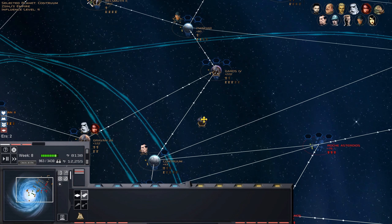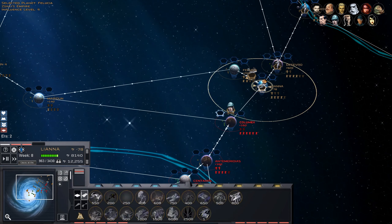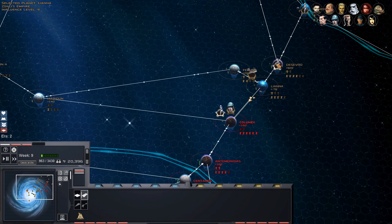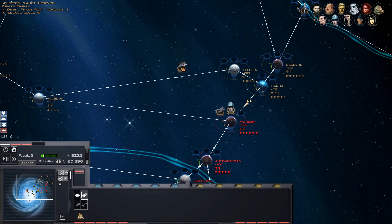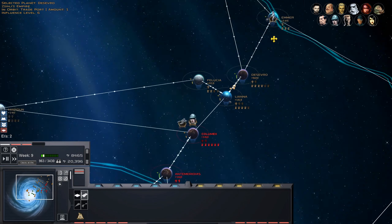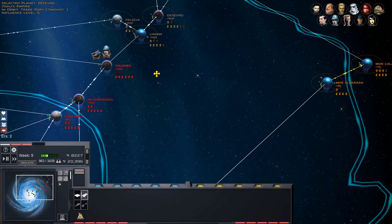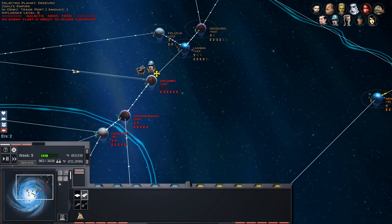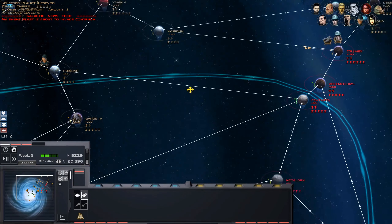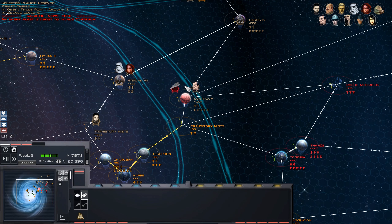I think if we take these Kontrum units out this way we won't have many Raptors, but Zinj doesn't really need Raptors. This means we can shift these guys back to Emmer just in case the New Republic decides to attack - I don't think they will, but they might. They're coming for Kontrum. Veldrood is gonna be a problem.